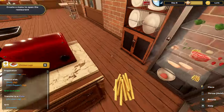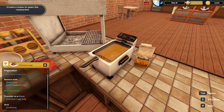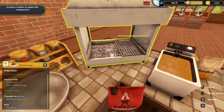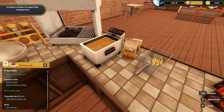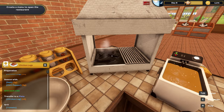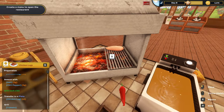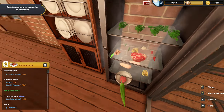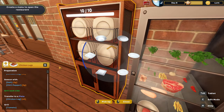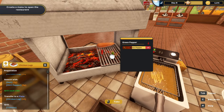Grabbing all three chicken breasts at once and laying them out. Then seasoning — three salt and three chili pepper on each one, all three chicken breasts prepped in a row: one-two-three, one-two-three, one-two-three for salt, and the same for chili pepper. Those are all ready to go. Throwing all three into the grill. Now I just need the green peppers and red peppers when the time comes.